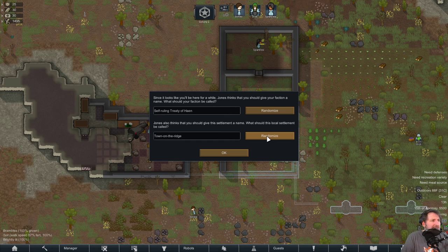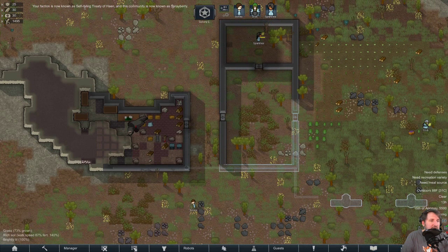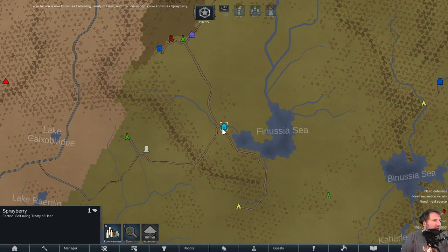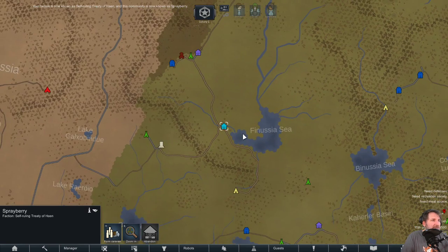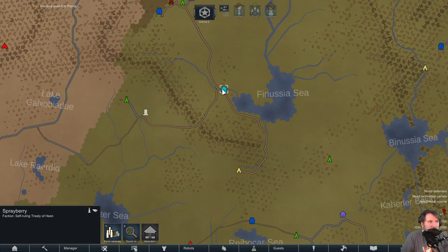Cycling through name options: Lantas Town on the Ridge — we're not on a ridge. Banthos no. I kind of like Sprayberry. Alright — Sprayberry it is! Looking at the world map: Sprayberry, on the river leading to the Fanusia Sea — you can say it's on the Fanusia Sea and no one's going to argue.